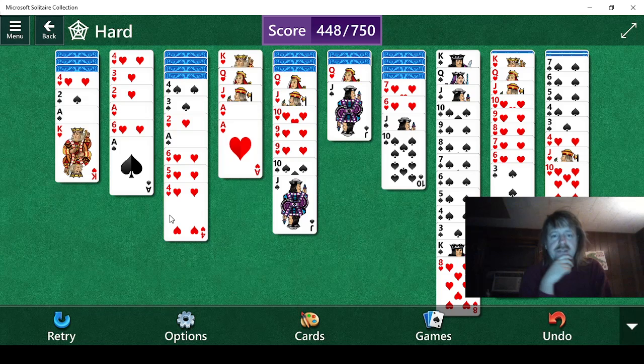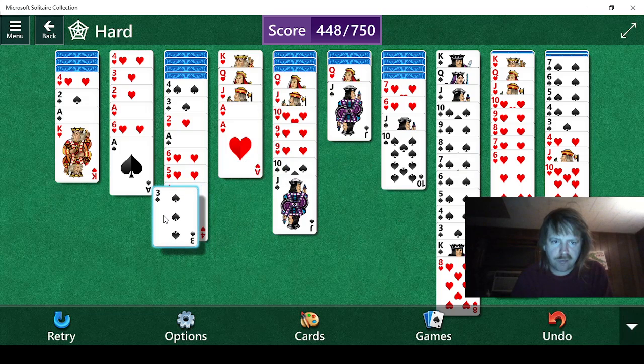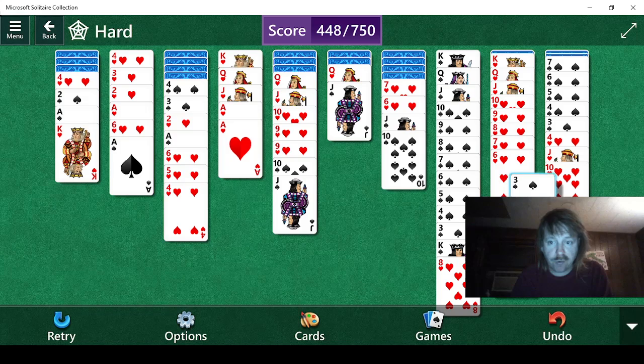We have an eight. We can't do much of anything. We need to move the three, but we can't move the three because we need that five and four combination, so we need to free up another four. We need to move the king in order to move the two.